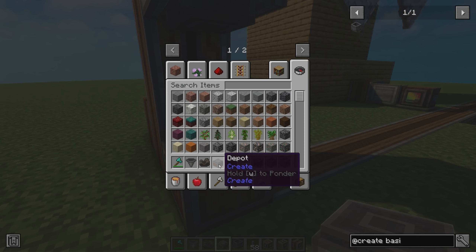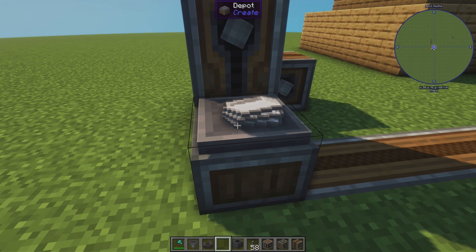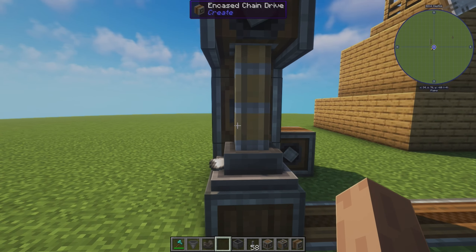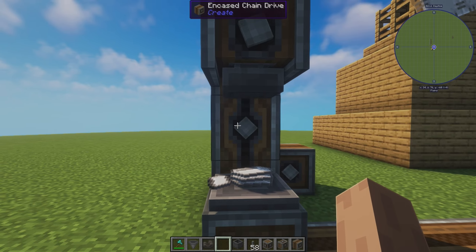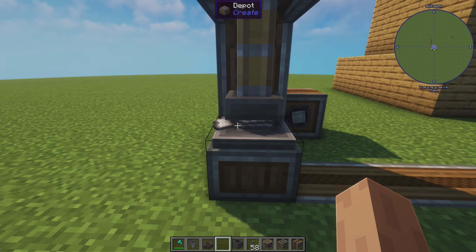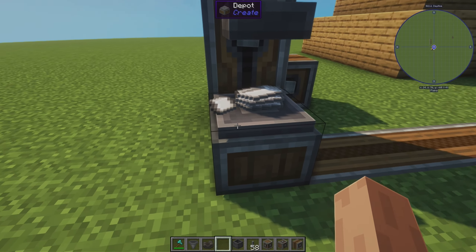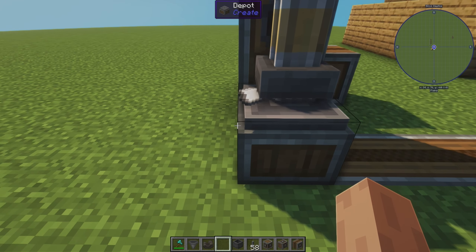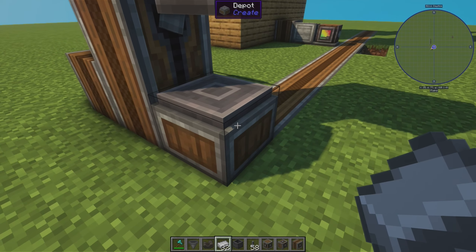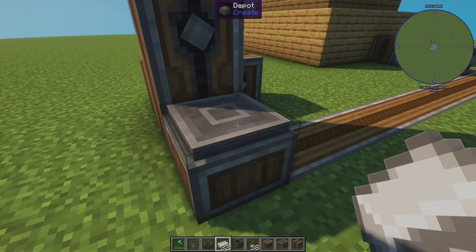The depot is basically a work surface — just a basic work surface that you can put things onto. If you throw a stack on there, he's going to go up and down and process each one at a time. Items attach to the depot and won't despawn like they would sitting out in the real world. You can also feed into this with hoppers, and there are other things in Create that are better than hoppers for input and output, but we're not quite there yet.